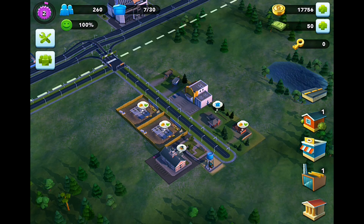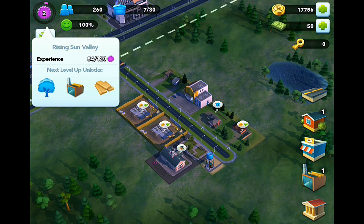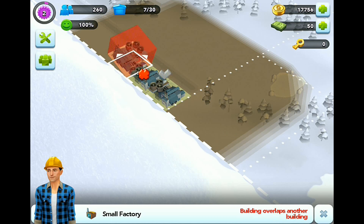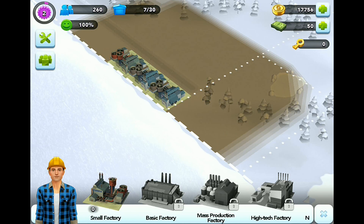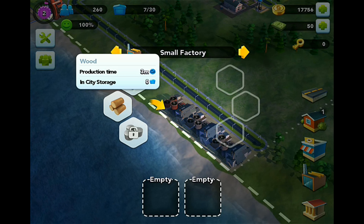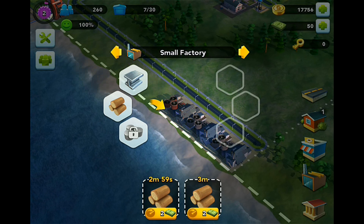Level up - I missed what the level up said. Next level up unlocks... I wonder what we unlocked there. Oh, it looks like we've got another factory. So let's build that down here again. And we've got wood - let's make some wood then.